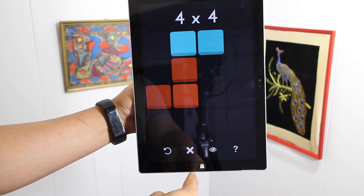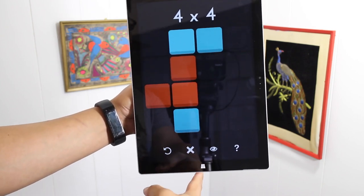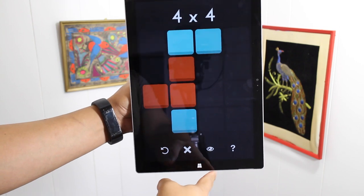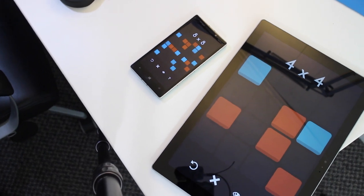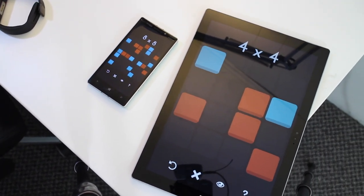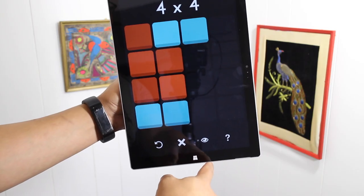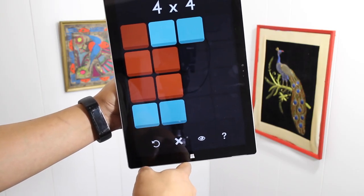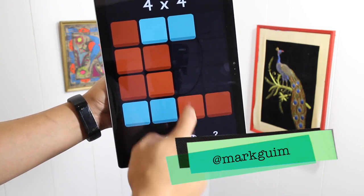That's a quick look at 0HH1, or you could say it OHI. It's available for Windows and Windows Phone devices. It's a free puzzle game — there are no in-app purchases. You can also play this in the web browser at 0HH1.com. If you have any questions, let us know in the comments section below. We absolutely love this game — if you have some free time, check it out and let us know what you think. I'm Mark Guim for Windows Central, thanks for watching.